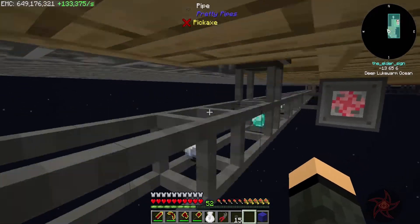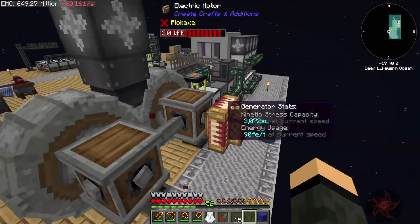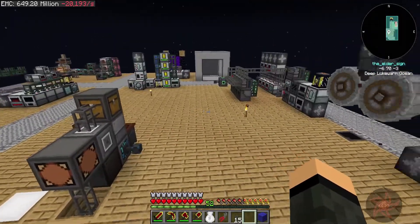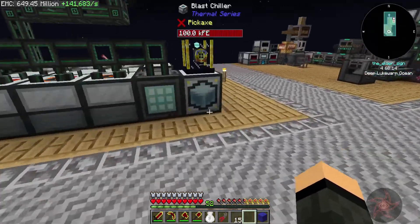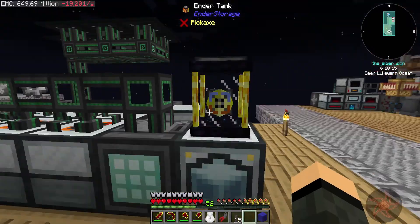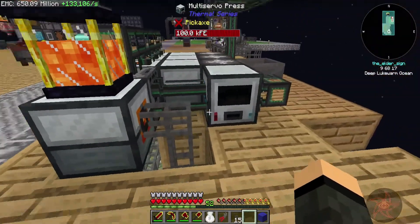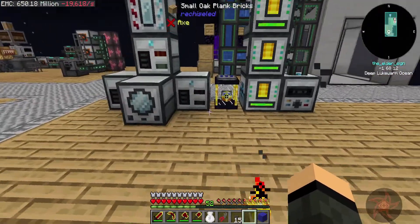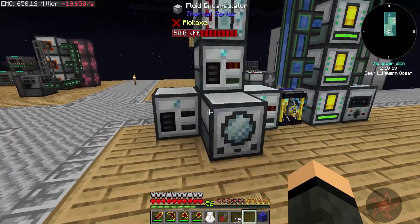Triple blue for these, which matches up with our orange for the lava — which we're currently not really using a ton of. Got to turn the tank on — there it goes. And then over here we're doing good on Repine Fuel, but I need to be able to get this stuff out of here.